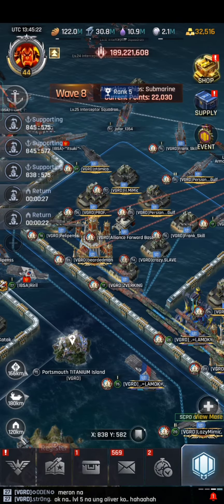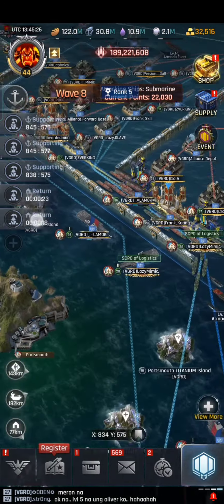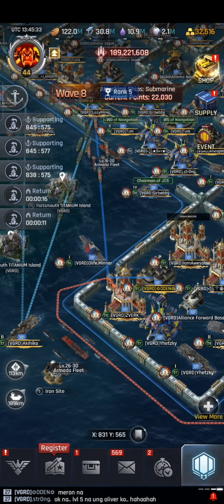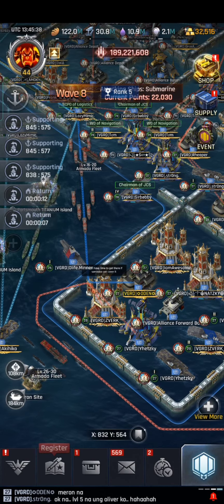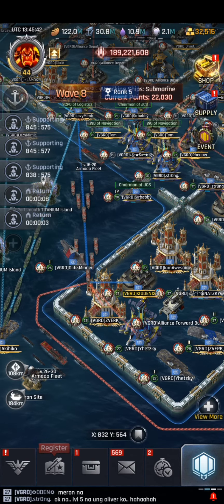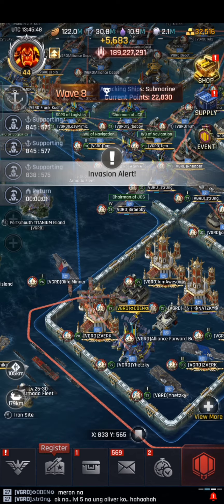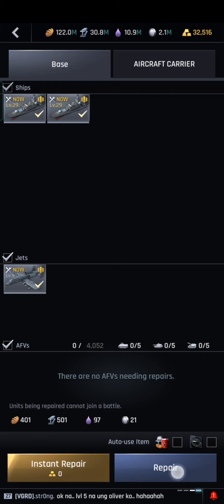You can just tell your alliance mates that you need to jump on that base, especially if they're using only one ship. It is very obvious using common sense that five ships must be prioritized over one ship, so don't hesitate to tell your alliance mate: 'Can I enter that base because I will send one full set of five ships?'